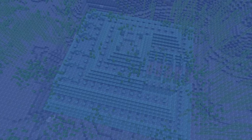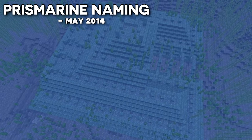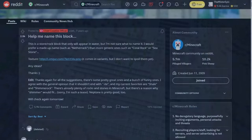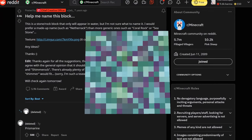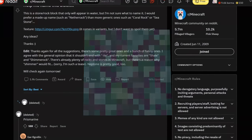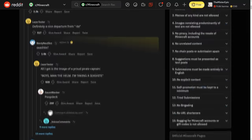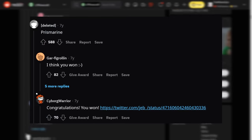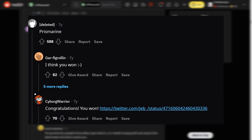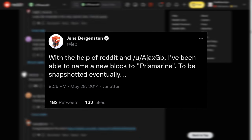Before we get to the juicy stuff, did you know that in May of 2014, another community contribution took place? Jeb would take to the Minecraft subreddit to ask players what his new block should be called, linking a texture. He mentioned that he didn't want it to have a rock or -ite based name, preferring something like neptone or shale. Anyways, 1,900 comments were left on the thread, but ultimately Reddit user ajaxgb — whose account is now deleted — would suggest "prismarine," and Jeb would make this name official upon adding prismarine into the game.